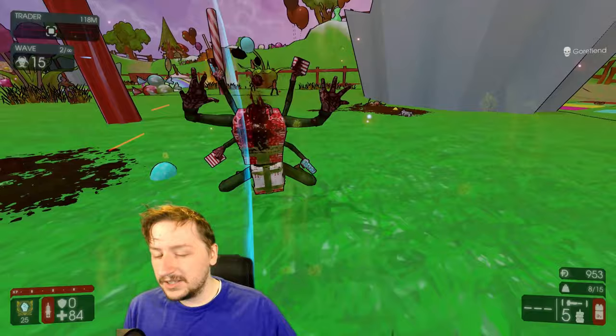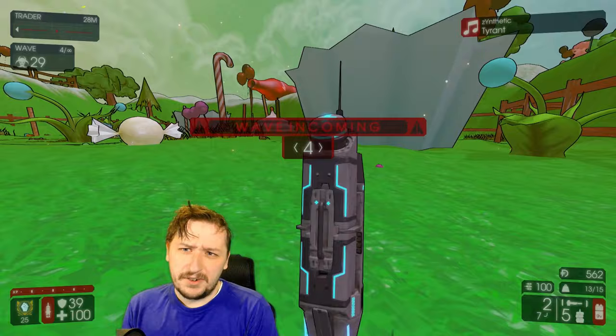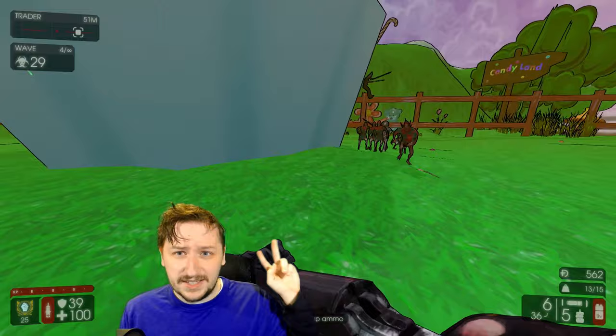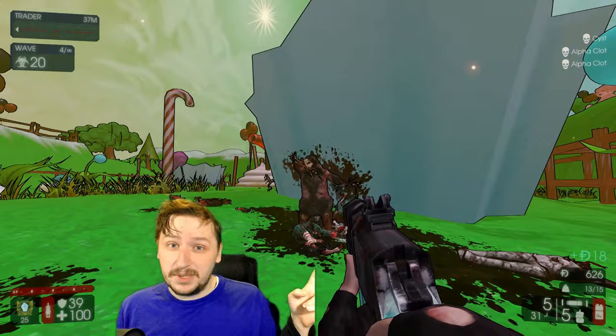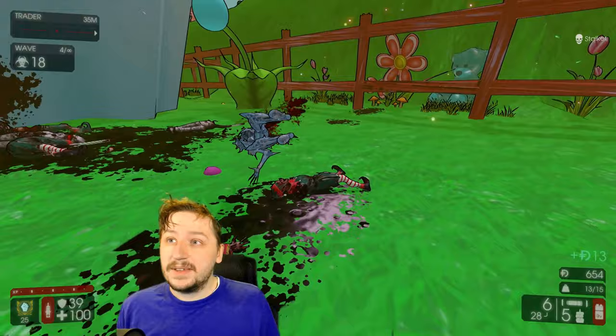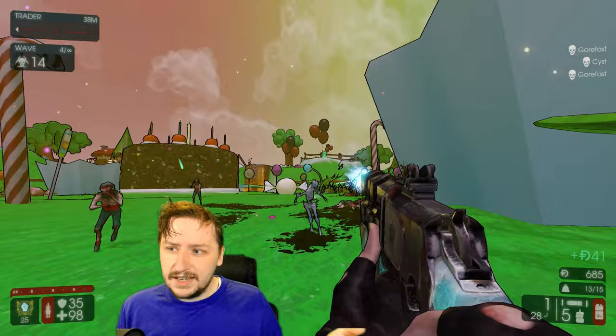First up we have Berserker, and what I'd recommend is going with the Hemoclobber — and then you can really go with anything else. What I'd say is probably the best overall weapon in combination with this is the Frostfang. Frostfang gives you a pretty good melee weapon, it gives you a status effect being able to freeze enemies, and it's a ranged weapon for Berserker, which is pretty nice. You can still block and parry with it, and you deal over double damage if you are freezing enemies and then hitting them with the axe.